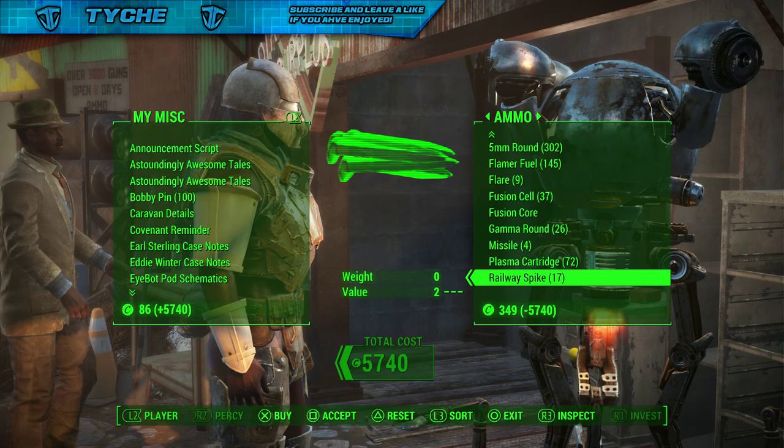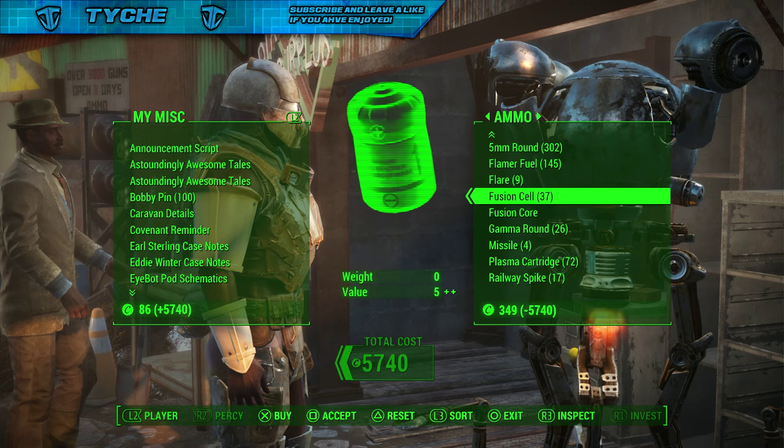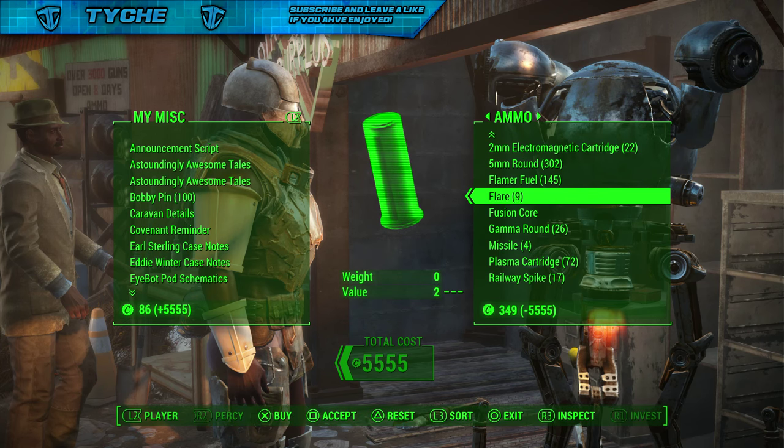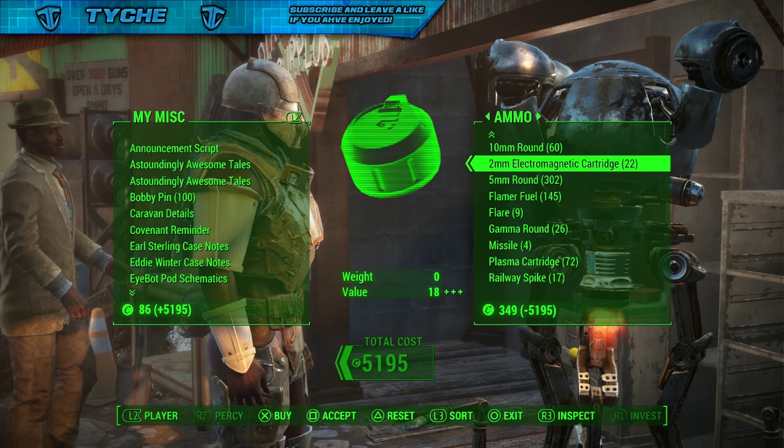I can get ammo because I'm going to need some shotgun shells. I could get some more fusion cells, I could get another fusion core — things like that. Basically, you guys can get loads and loads of stuff from the vendors practically for free, which is absolutely insane.